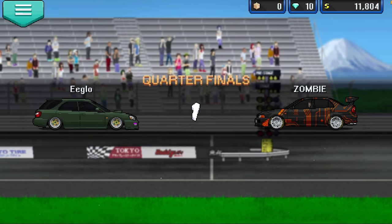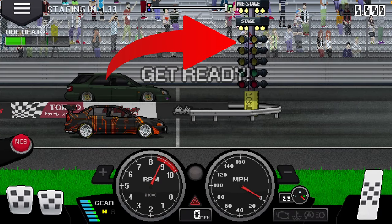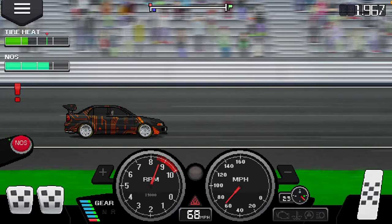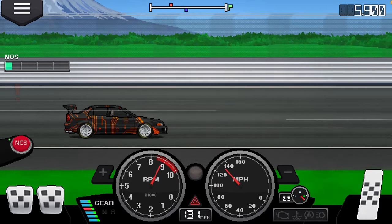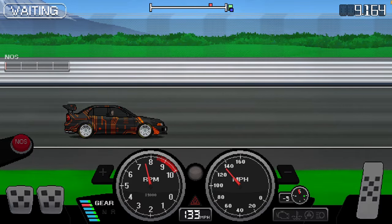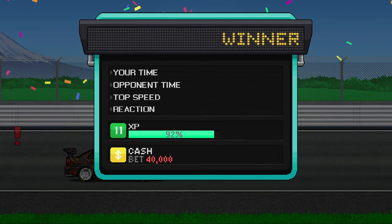So how do you actually use NOS in a race? I'm going to show you. You see the lights — the three, two, one, go countdown — you want to press your NOS button as the first or second light shows. Your NOS will then kick in as you launch, or just after or just before. This will launch you a lot faster, getting up to speed quicker. It's NOS — it's just faster.